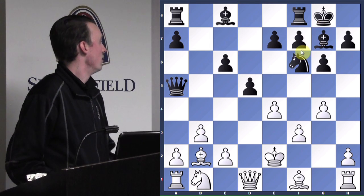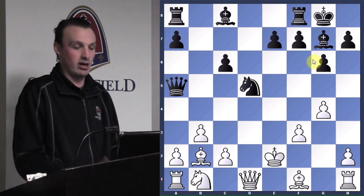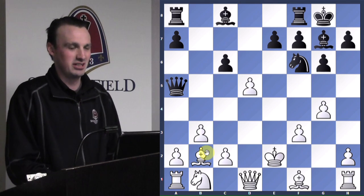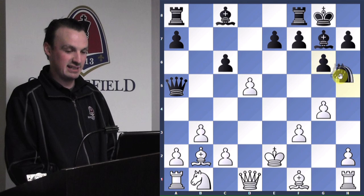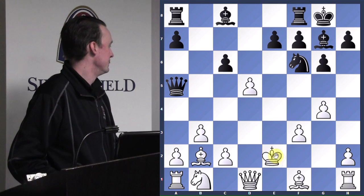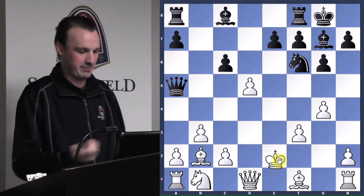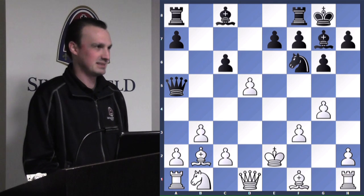If we take with knight takes pawn he'll just trade off bishop takes bishop — nothing gained, nothing lost. So when we move our knight, we want to check in our dream scenario. When we move this knight, if we can say check, then we get a free bishop. We need to check the king — so where does that king have to be? E3, f2 sound good, but we can't just tell him to move his king.